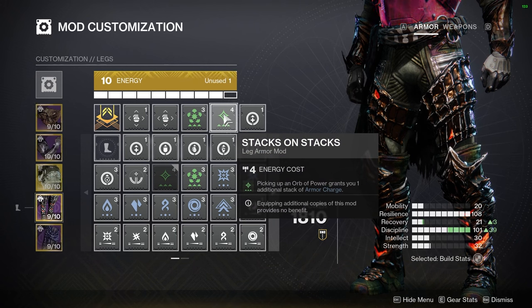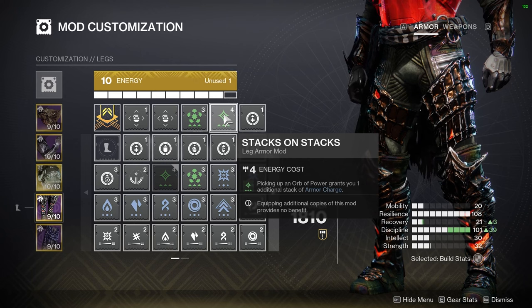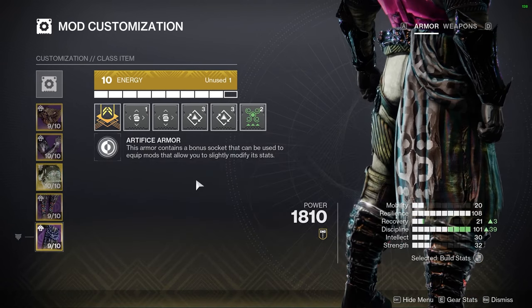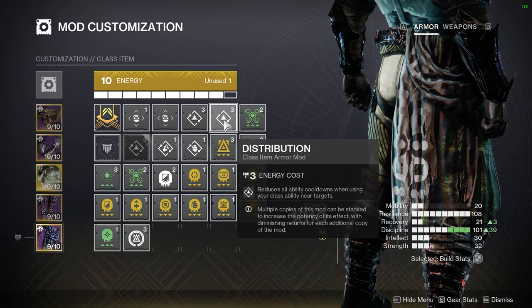Stacks on Stacks is also great on your legs. Picking up an orb of power or using a Firesprite, ionic trace, or void breach grants you additional armor charge — for every one you get, you'll actually get two armor charges. That's an easy way to constantly keep up high stacks. I'd also suggest Recuperation to constantly keep a little bit of health in this build whenever you pick up an orb of power.